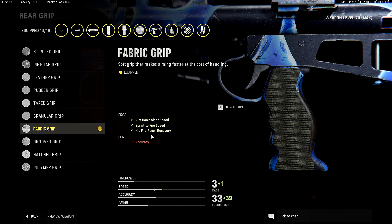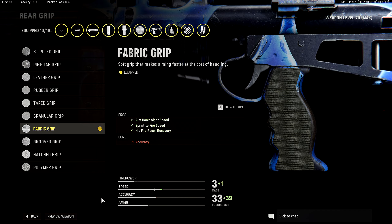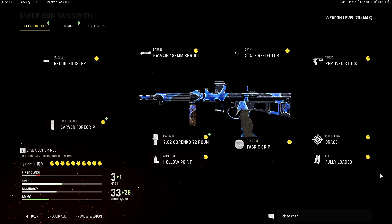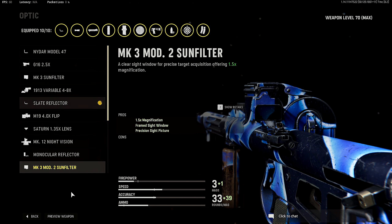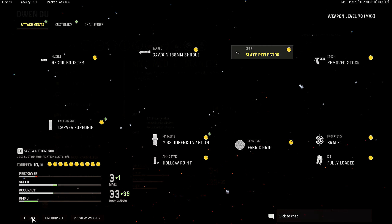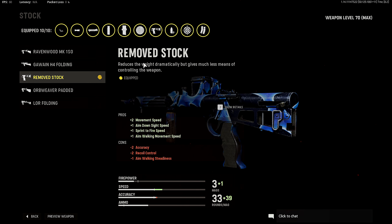Next up for my rear grip I'm rocking the fabric grip for plus one aim down sight speed, plus one sprint to fire speed, and plus one hipfire recoil recovery. This is a preference thing again. We're getting to the point in the video where I'm going for aim down sight speed attachments — I want my ADS time as fast as possible so I'm not aiming down sight like a turtle and constantly pre-aiming around corners. I can just be real snappy with it. Highly suggest you guys give the fabric grip a chance.